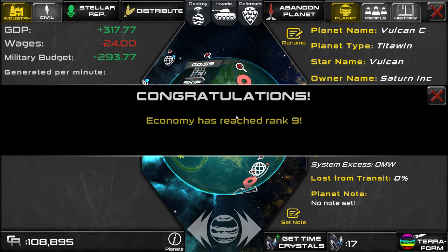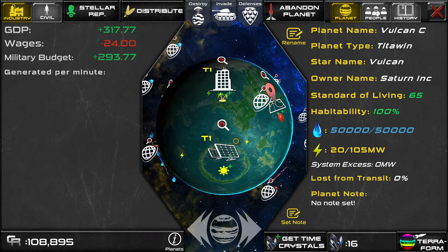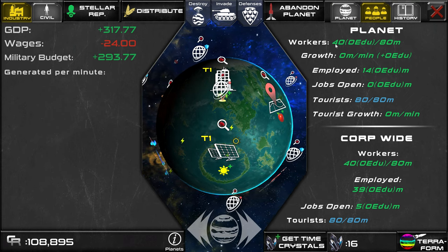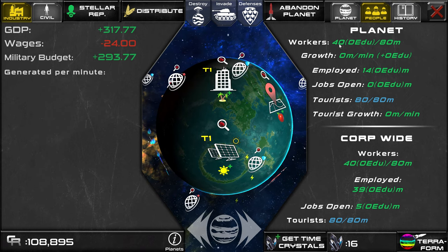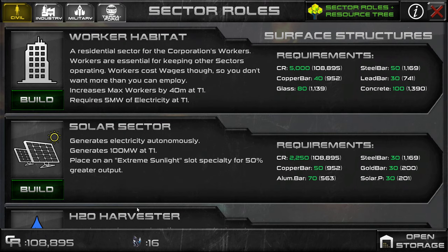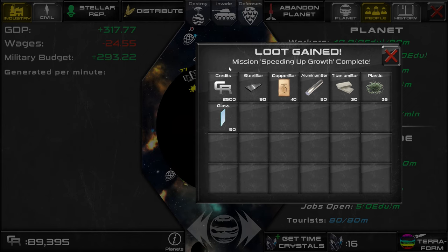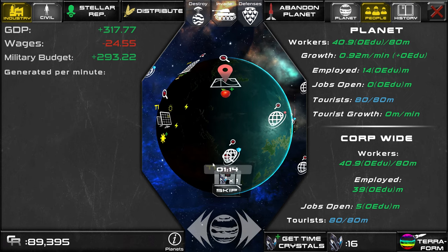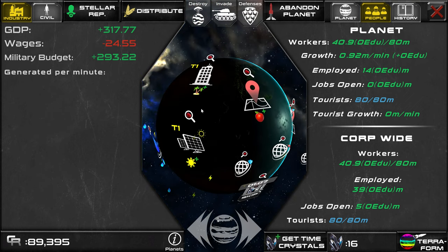We should go back to the civil tab and build a habitat. If we open up the planet people screen, we now have 80 million space for workers, so the worker number should start to go up, but it goes up slowly over time. One thing we can do to speed up our worker growth is go to an empty slot that doesn't have a slot specialty and build a medical facility on it — this will also complete another mission. That should make growth speed up as soon as it finishes, and you can see that we've already gained 0.9 million workers.